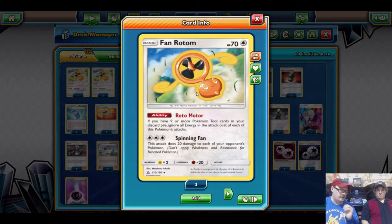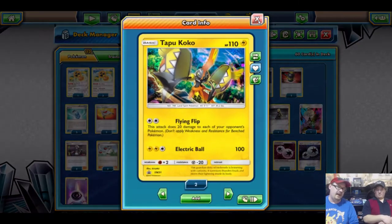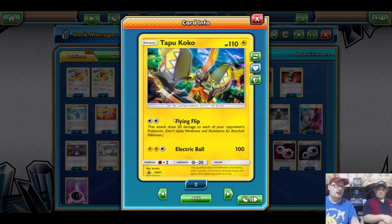This next suggestion is going to seem a little odd, but it actually really works. With this set they introduced a whole line of Rotoms — Heat Rotom, Grass Rotom, all that — and we want the Fan Rotom. It's a rare, but the Rotoms are among the highest pulled rares and not many people use them. They see the ability requiring nine or more tool cards in the discard and think it won't work, but we're actually playing the hard cost. It does 20 damage to each of your opponent's Pokemon, same as Tapu Koko, but it has 70 HP instead of 110 and its attack costs three energy instead of DCE.